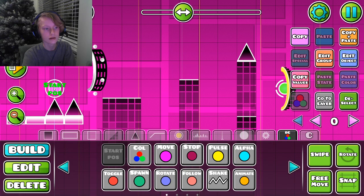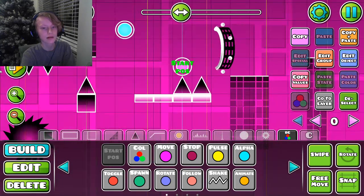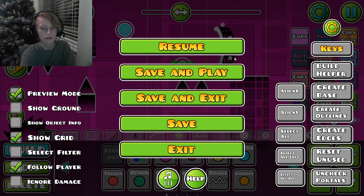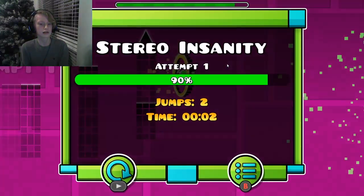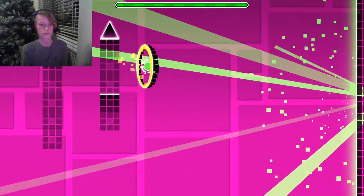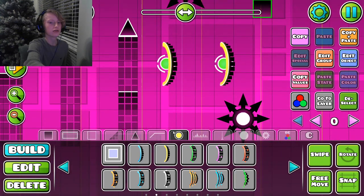So I basically have created this new part. I'm in back mode, so I'm going to go like that and then we should be good. I'm going to test it to see if everything's lined up. Okay, so right here I'm going to have a spot where you can jump here.